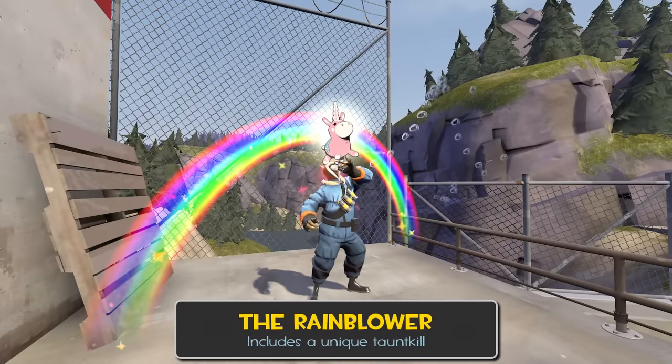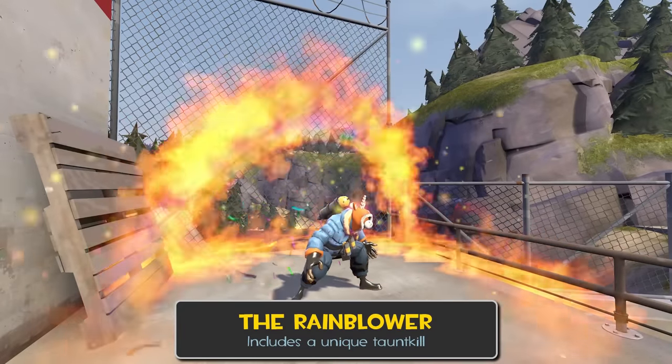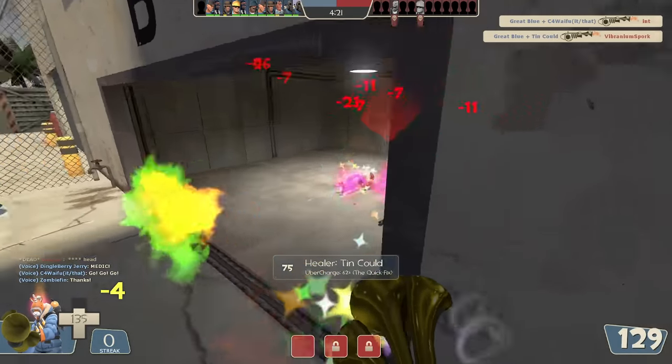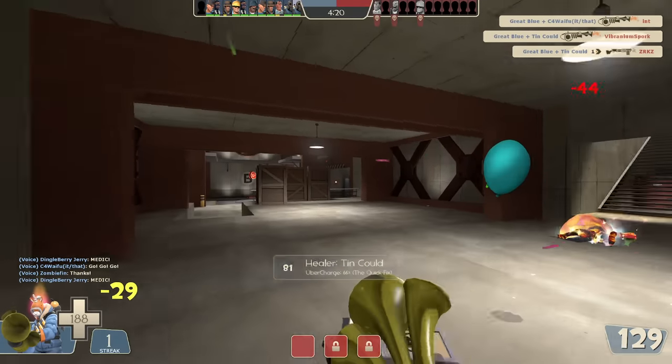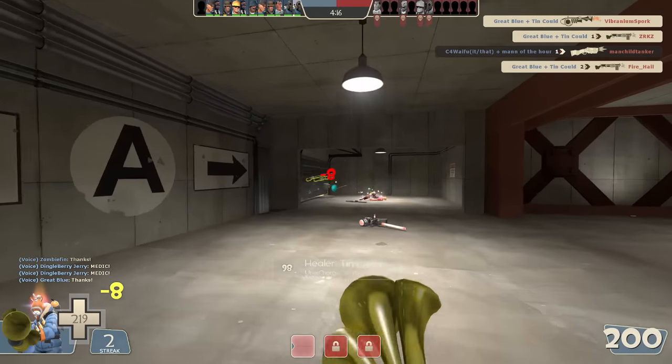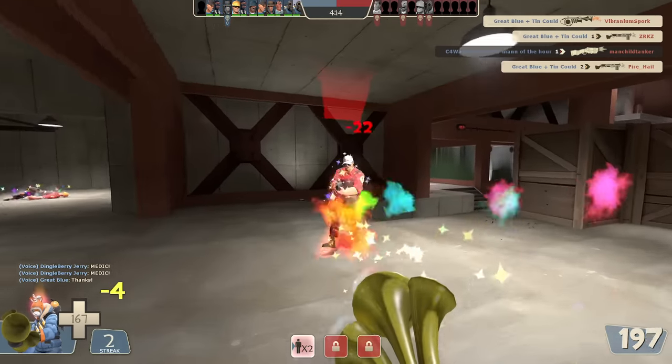The Rainblower has a decently better upside of coming packaged with a taunt kill, and not even a horrible one at that. The only problem is that due to making your game look like Pyroland, most people prefer not to use it. But nothing about Pyroland affects your ability to actually play the game, so the Rainblower is technically a flamethrower reskin with a single additional positive stat.